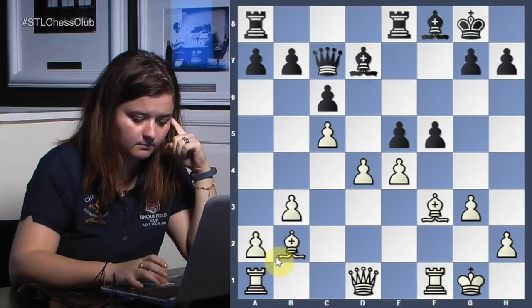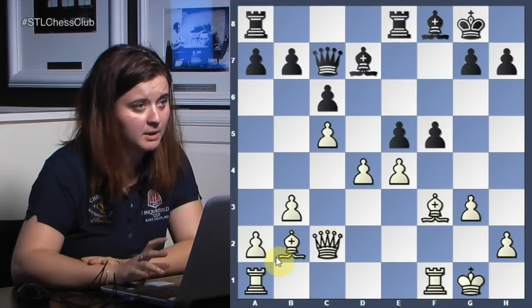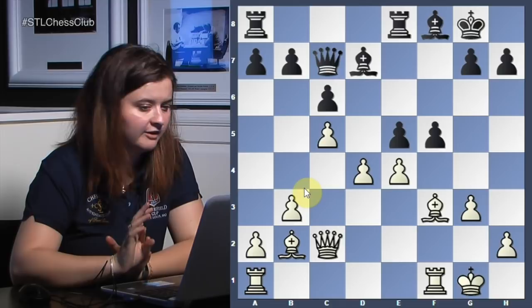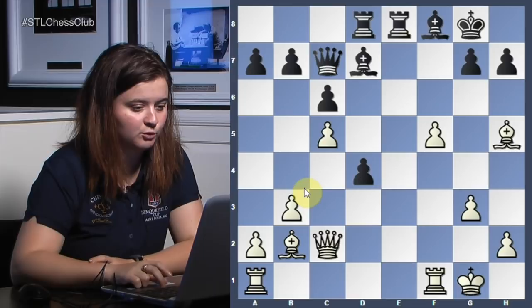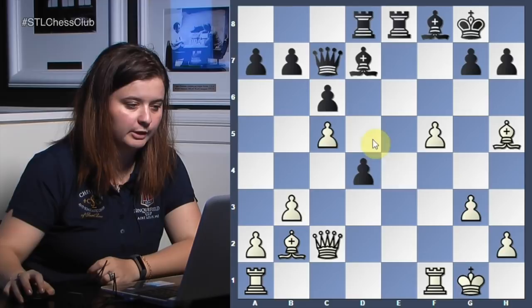He played queen c2 — he had a brilliant game. I just suggested something we might consider nowadays, but he finished the development and respected the principles. Pawn takes, he took on f5, rook d8 — a nice move attacking the rook. And now you don't really have a good place for that rook.